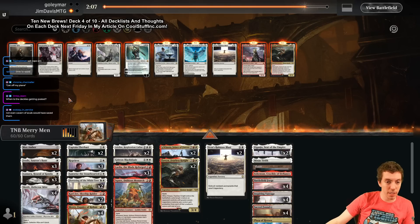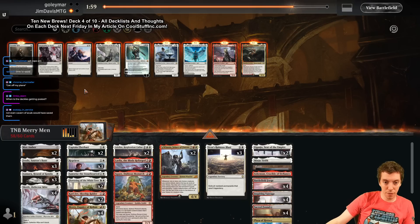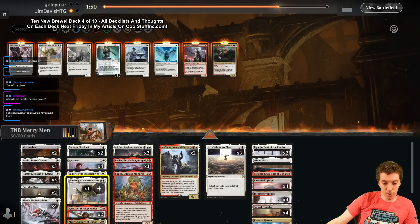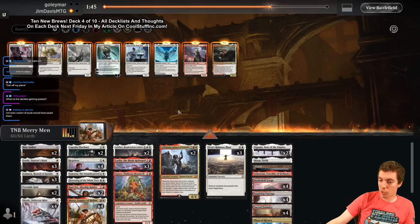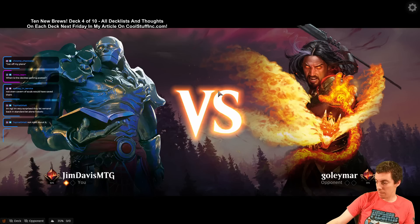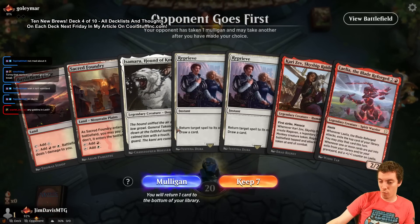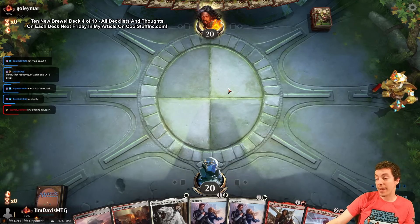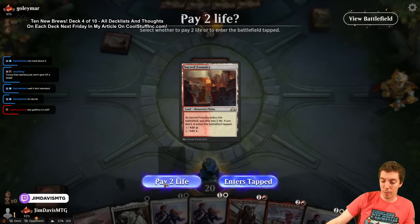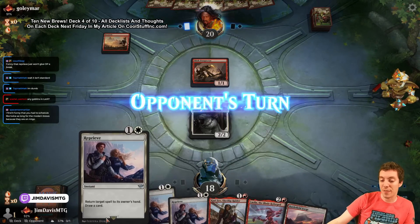Post-sideboard against Goblins, I want another Ruinous Blast, no Eowyns, no Gideon, and I think the fourth Reprieve plus maybe a few Portable Holes and shave one Flowering. I want a little bit of removal to keep them off balance. Opponent mulligans fast. There are only like two Goblins in the Lord of the Rings set and they're pretty bad - Moria Marauder looks appealing but it's not very good. That's a few too many Reprieves; maybe four is too many.